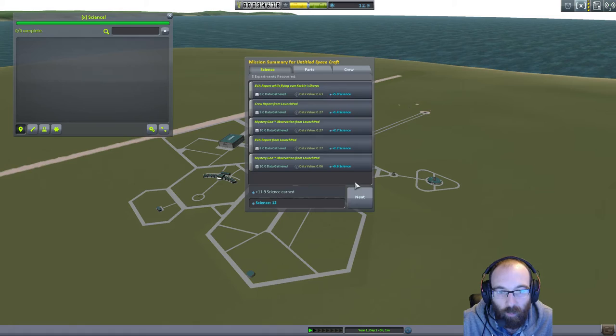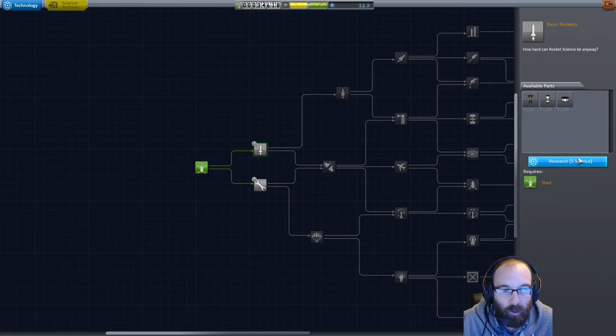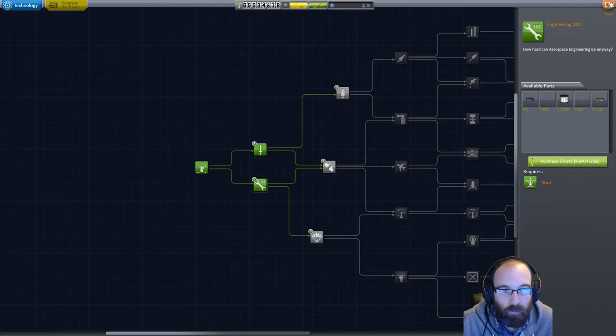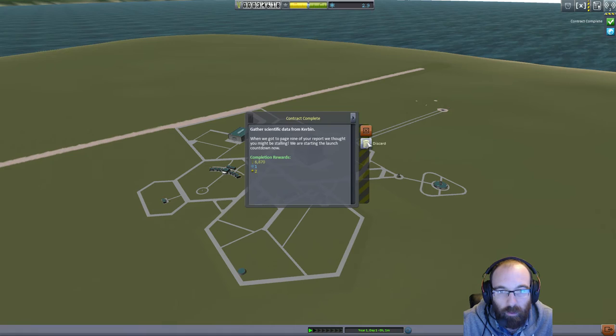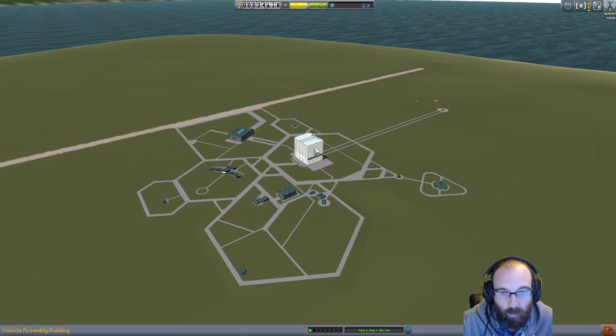That's a really quick, easy run — we've got 11.9 science for that. We've got all of our parts back, and Bob has gained some XP for doing absolutely nothing. That 11.9 means we can grab the engines, the Science Junior, and the stack decoupler, and still have 2.9 left over. Brilliant. We've completed a contract — gather scientific information — and we've done an EVA test, recovered our first crew from a mission, and performed one of the first experiments at home.